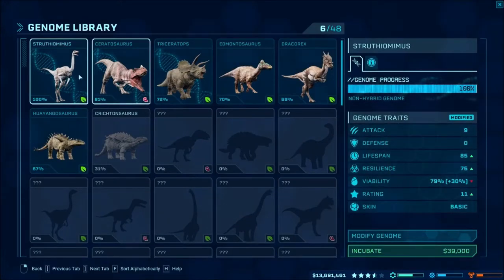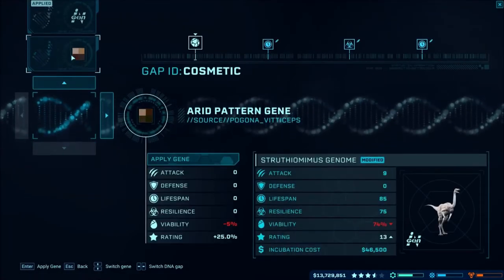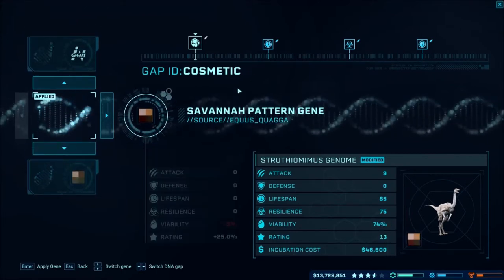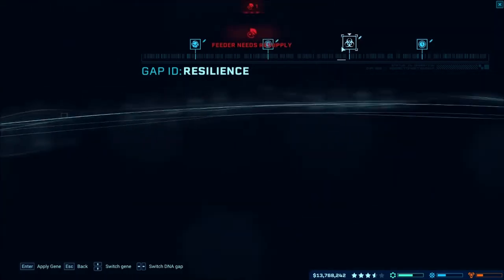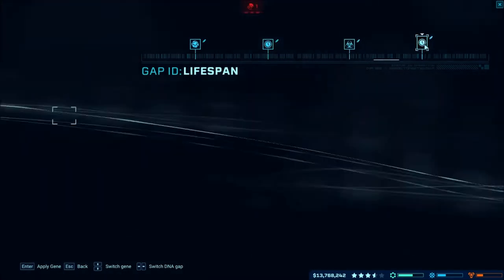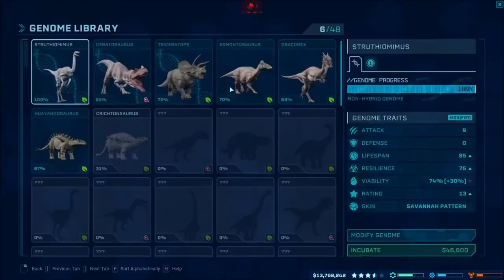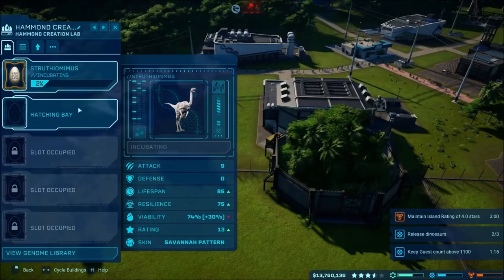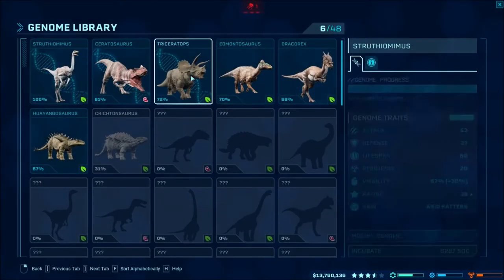Let's go ahead and check our Struthiomimus real quick — I think I've modified this enough. We can add some colors to go with that one. I think I've increased its lifespan on everything, getting it up to 85 I believe. I'll go ahead and leave all that, then we'll incubate one and maybe add another trike.